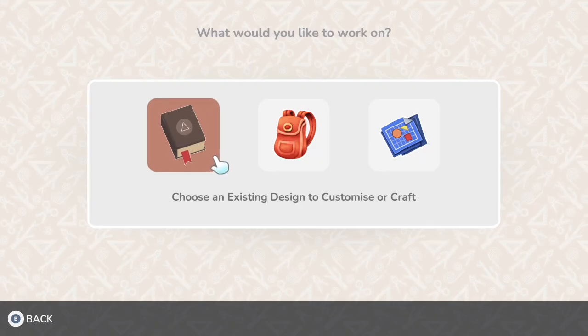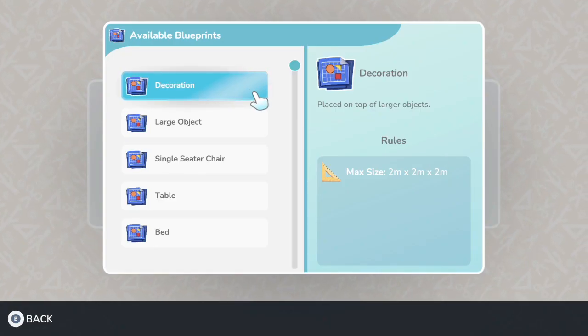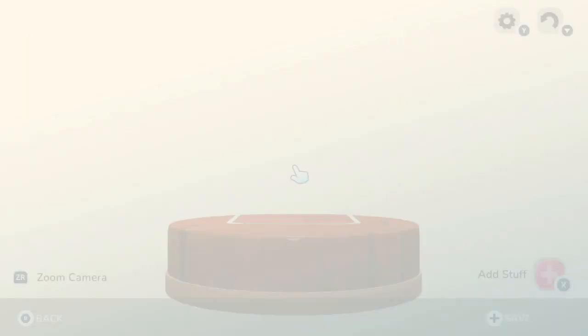When you go to the design table and you select the blueprint, you need to choose "light." It will tell you the rules: one meter by four meters by one meter high. Those are preset, and you need to use one light bulb minimum.